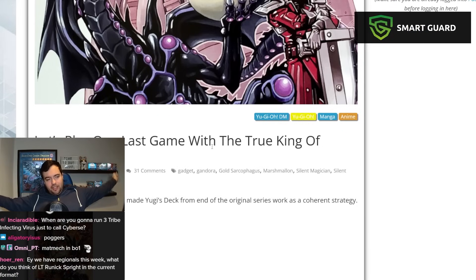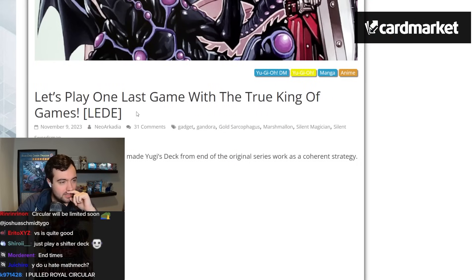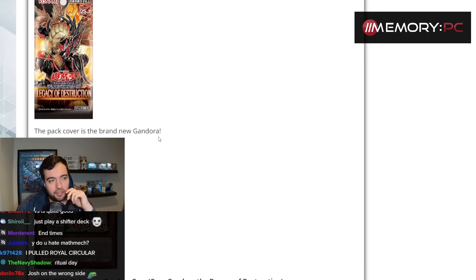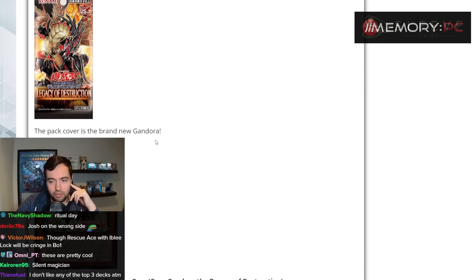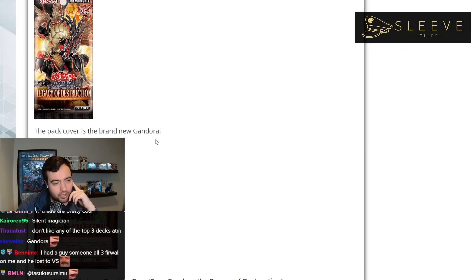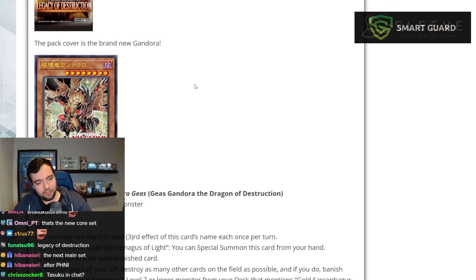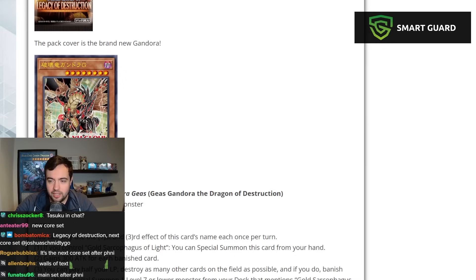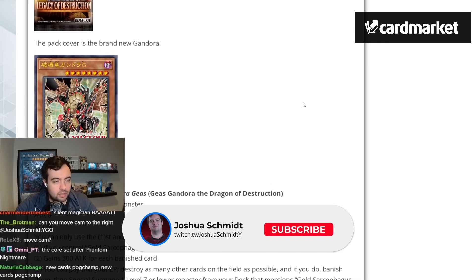Let's quickly take a look at some of these new cards that they revealed. I don't know what this pack is, but it's got some revivals of classic cards. I haven't read the cards yet but I've been told it's kind of like a revival of some OG cards, which I'm always down for. It's cool and flavorful to play new versions of older cards. This is Legacy of Destruction, the next core set — a main set.